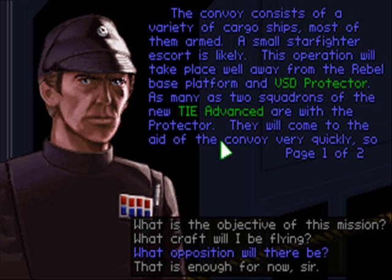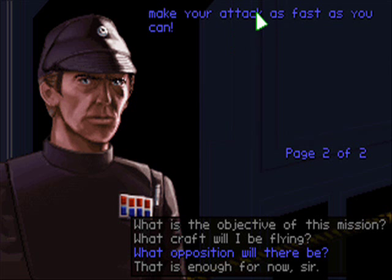The convoy consists of a variety of cargo ships, most of them armed. A small starfighter escort is likely. This operation will take place well away from the Rebel Base Platform and Victory Class Star Destroyer Protector. As many as two squadrons of the new TIE Advanced are with the Protector. They will come to the aid of the convoy very quickly, so make your attack as fast as you can.